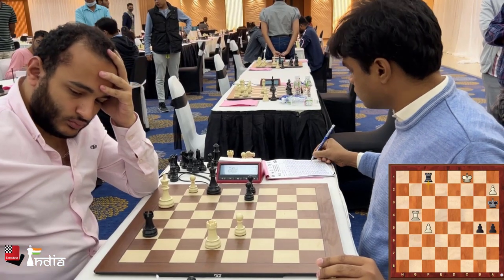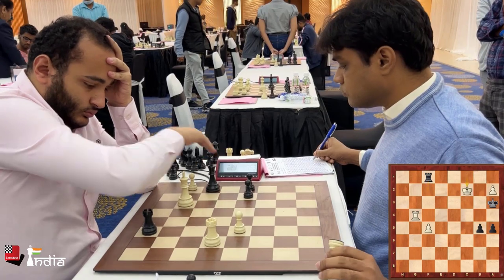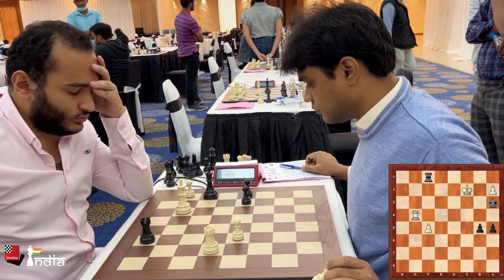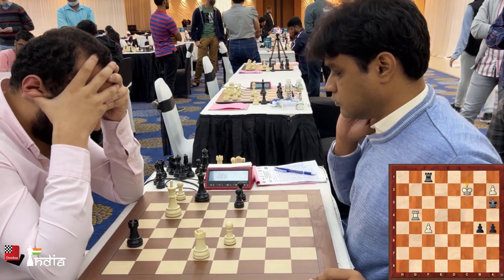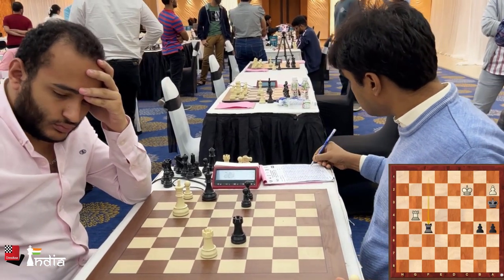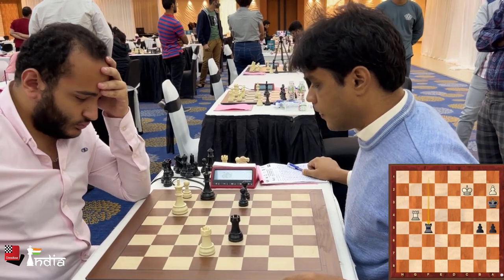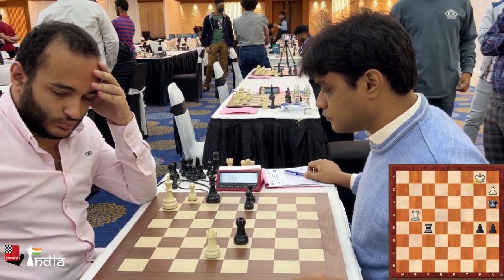Nilothpal first gives a check. He realizes that the a2 pawn is his to be taken. After king c2, he decides to first take the f5 pawn. Now the a2 pawn is also lost, and black will be two pawns up with his a and b pawns.